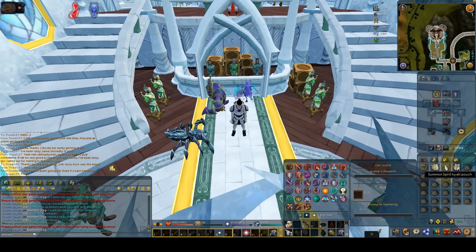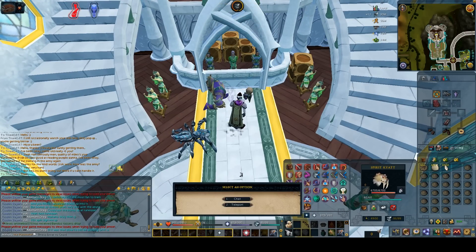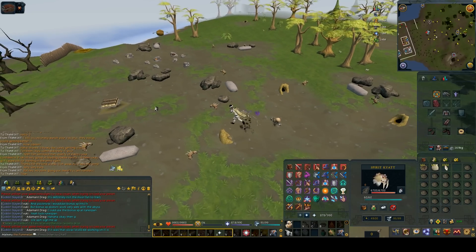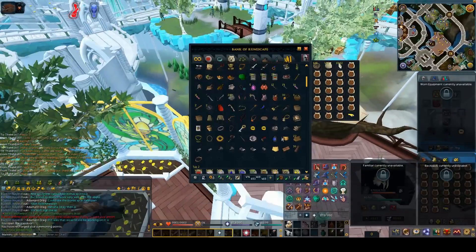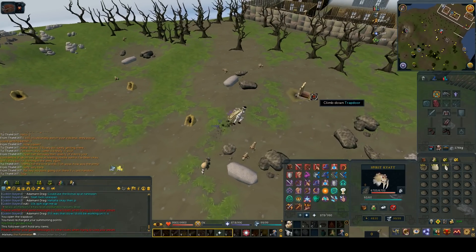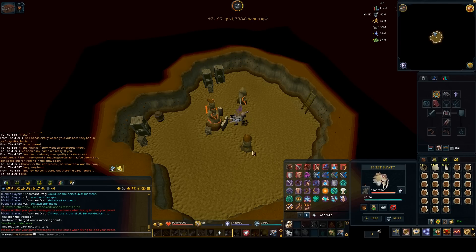In the spirit kayak method you need a teleport back from the altar — a Tokkul-Zo, attuned crystal teleport seed, ring of dueling, glory, anything that gets you to a bank. Summon the spirit kayak, interact with it and click teleport. It will take you to the Piscatoris hunting ground. Look for the trapdoor, climb down, and there's an obelisk right there. Infuse your pouches, teleport to a bank, use your preset, and repeat. This is faster than the Taverley method but requires 57 summoning. Once you hit 57 I would use this over Taverley until you get to Prif.